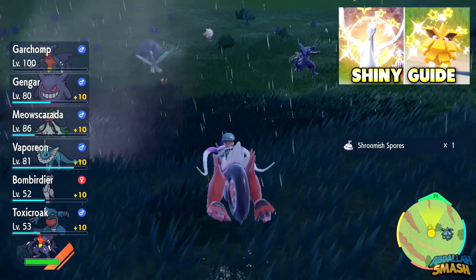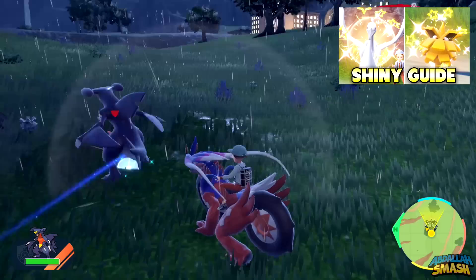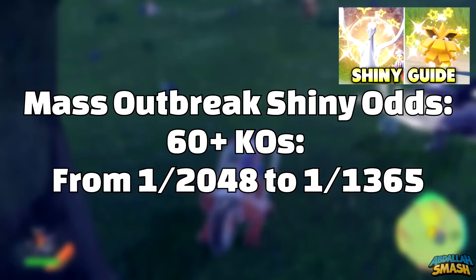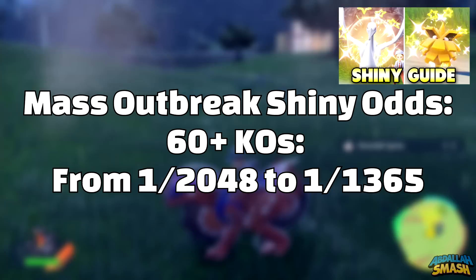Here's where things get interesting. After you've cleared 30 Pokemon from the mass outbreak, your shiny odds will boost from the base rate of 1 in 4096 to 1 in 2048. If you continue to clear out even more Pokemon and clear out 60 of them or more, your shiny odds will boost from 1 in 2048 all the way over to 1 in 1365. This is a great way of getting shiny Pokemon.